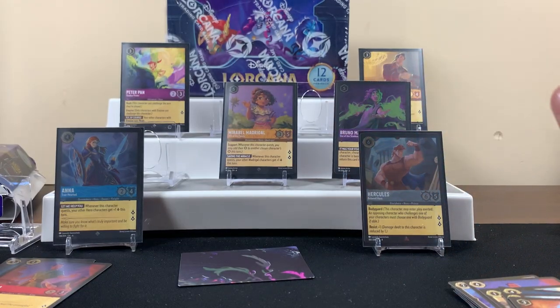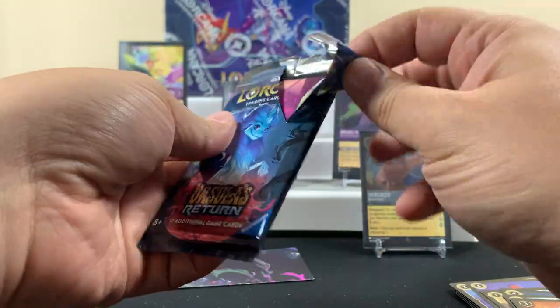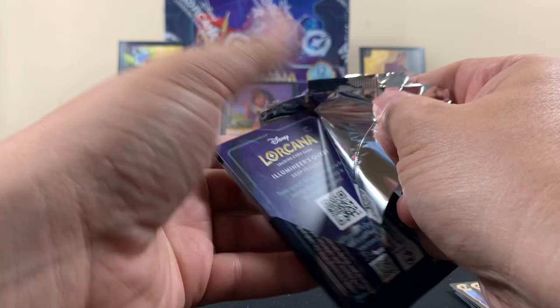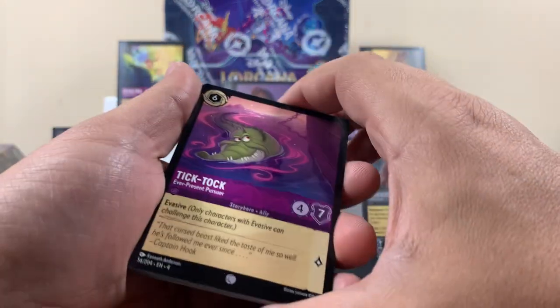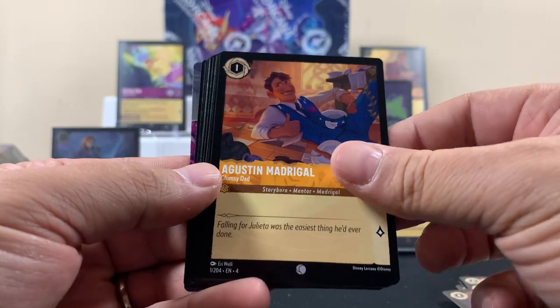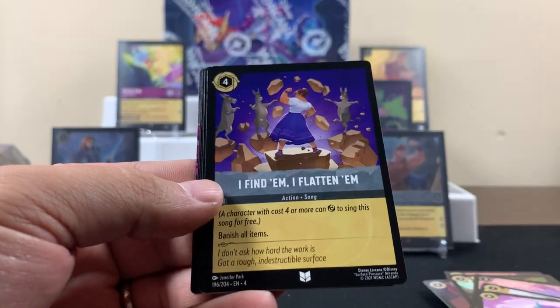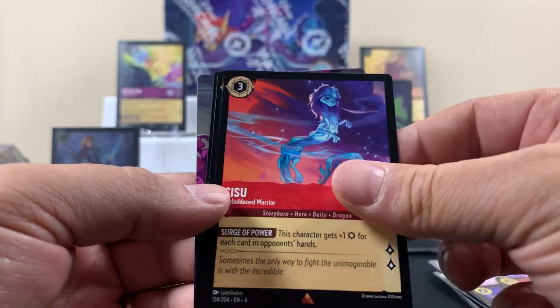Pulling all the packs together now. Starting with the last pack that was just opened. They open kind of easy — almost too easy. We've got Tick Tock, Gunther, Hans, Plank, Aladdin, and Sisu.